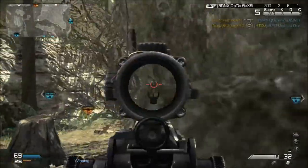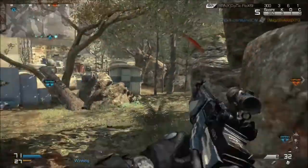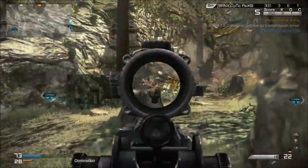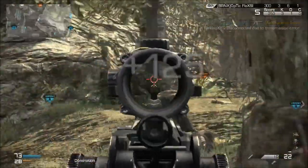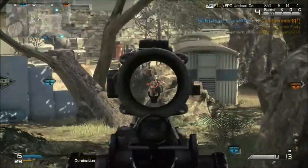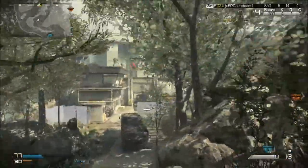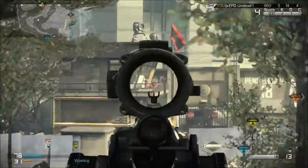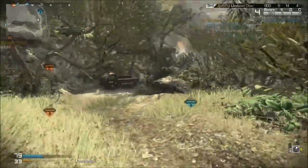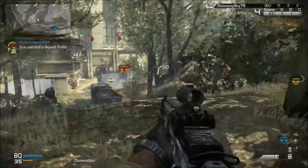For my perks, I have Slight of Hand from MW2. I wanted to put something like Stopping Power in it, but the only equivalent I see is armor piercing rounds, which are an attachment — so none of that. Instead I put on Lightweight, which allows me to get around the map faster and start killing people, and Incognito, which is basically Ninja — makes me invisible to heartbeat and thermal.